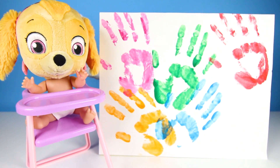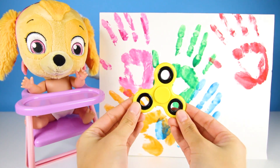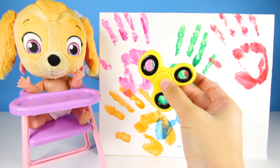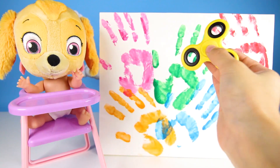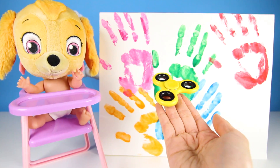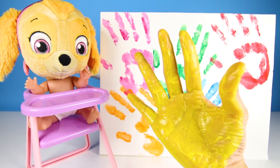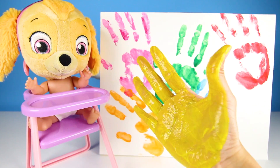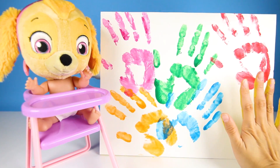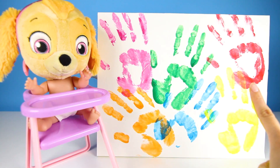OK, one more! We'll do another spinner with another color, Skye — let's do yellow! Yellow is so bright, bright like the sun and Rubble's hat. Sunflowers are yellow, and so are lemons and bananas. School buses are yellow too! What's your favorite yellow thing? Let me know in the comments! Yellow color, yellow color, where are you? Here I am, here I am, how do you do?